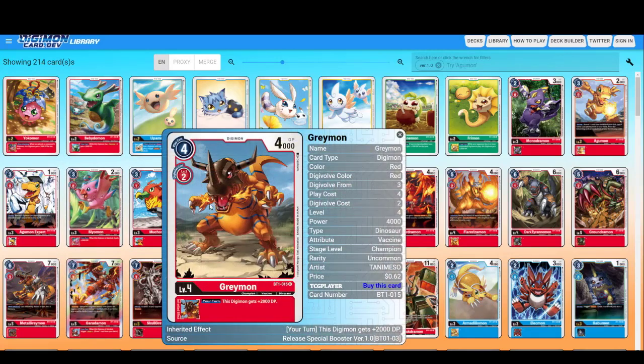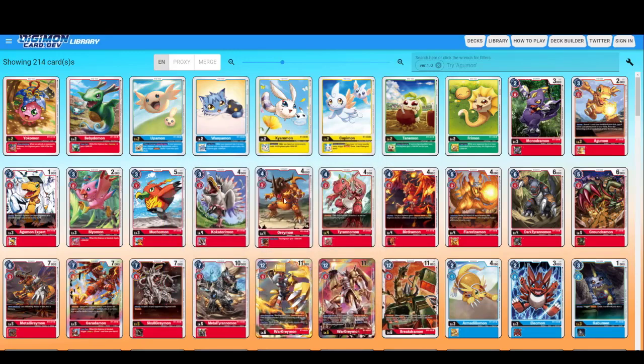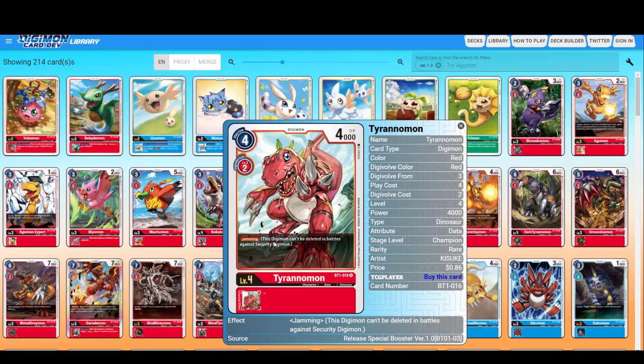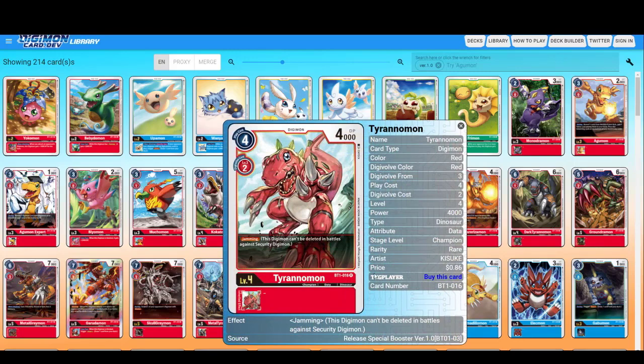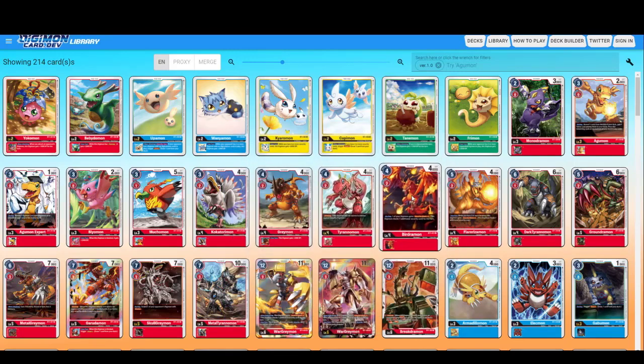Greymon — this Digimon gets plus 2000 DP as an inheritable effect. 4000 DP — not bad, basic. Tyrannomon has Jamming — basically, Jamming means when you security check, if the security Digimon has more DP your Digimon would normally get deleted, but Jamming allows you to not get defeated. Good for rushing. On play, one of your Digimon gains Security Attack plus one — also good for rushing.